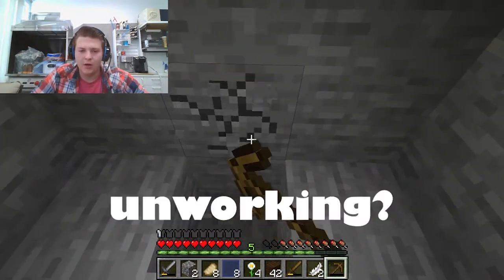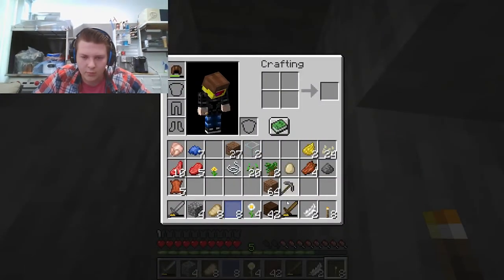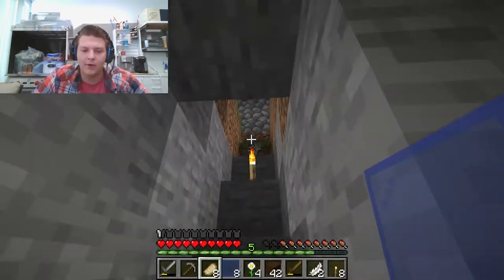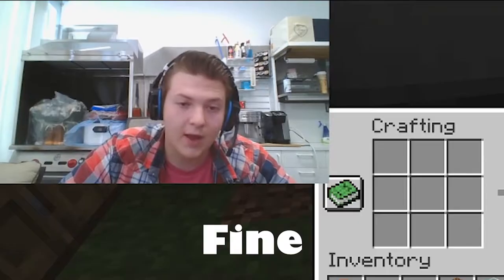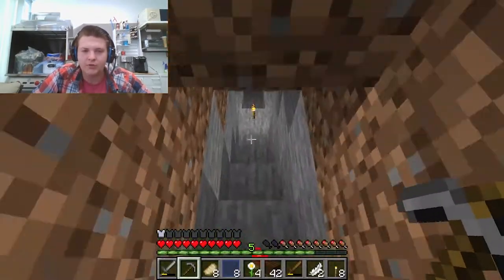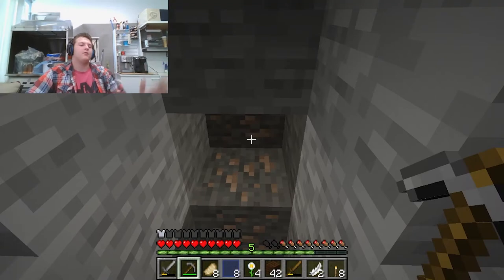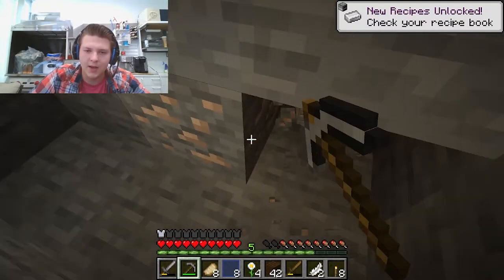My brain is unworking. Not working. Unworking? It's an unworking brain — that is the best kind to have. And I have more leather. I am getting extremely distracted, but that's fine. I can make boots — I can put on the boots for extra protection. Now all I need are the other pieces of armor. I am right there. Now I can be a farmer. I am doing so much in this episode.